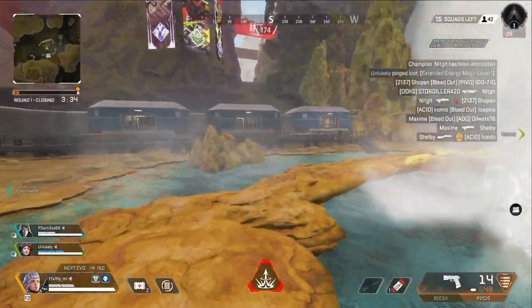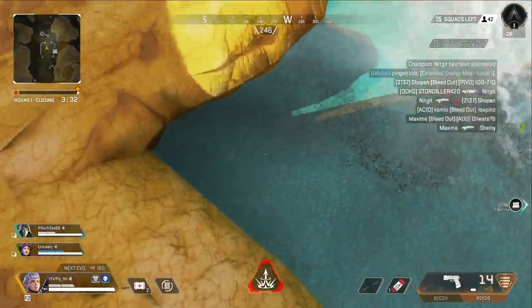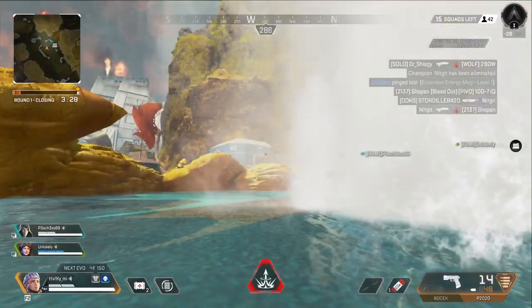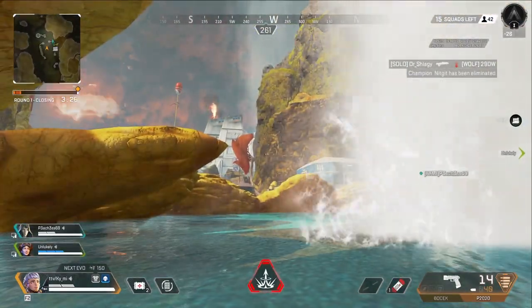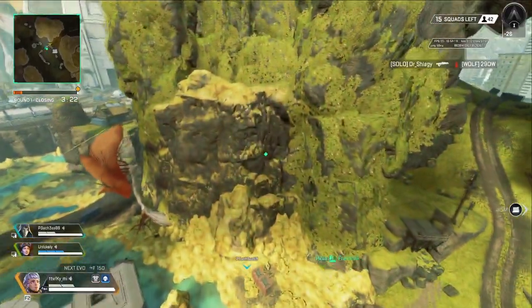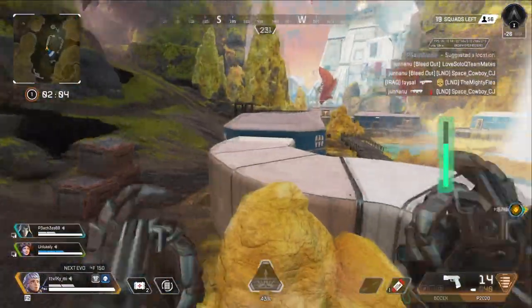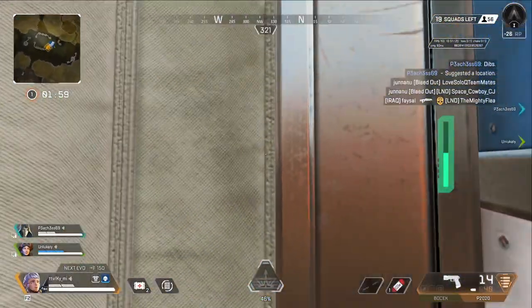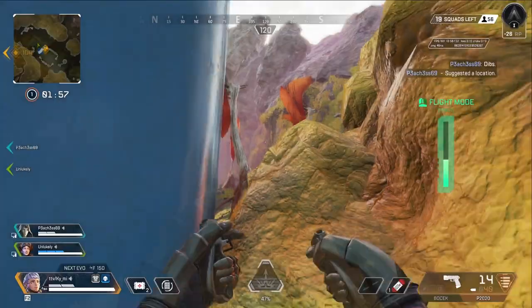Okay guys, these ones are in Geyser. For this first one, you're just going to jump right under this rock, make yourself nice and snug — you're covered by the mist, plus you have easy access to escape if you're in the middle of a fight. The second one is just by this building here right in the corner. Tuck yourself in by the rock and you are golden.